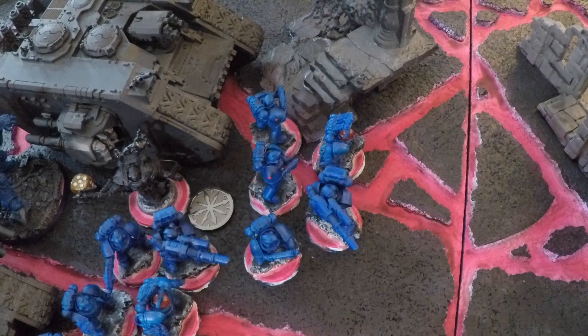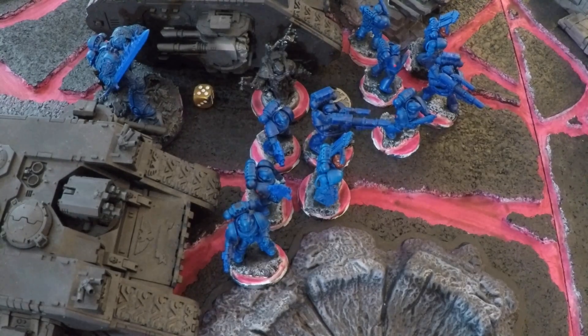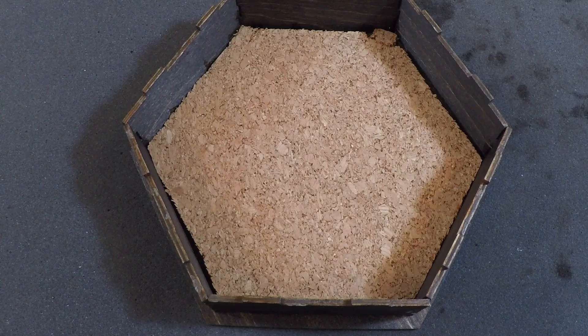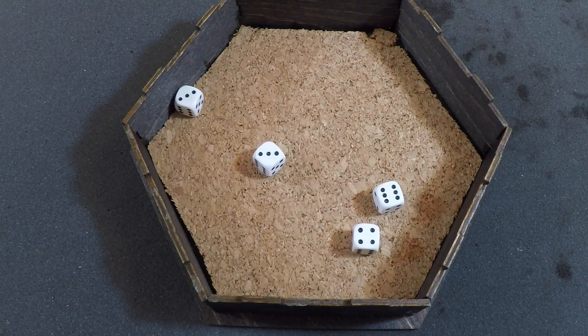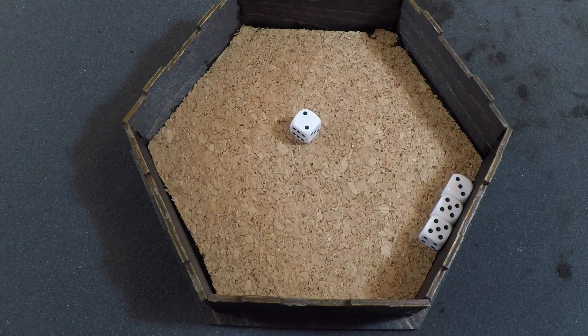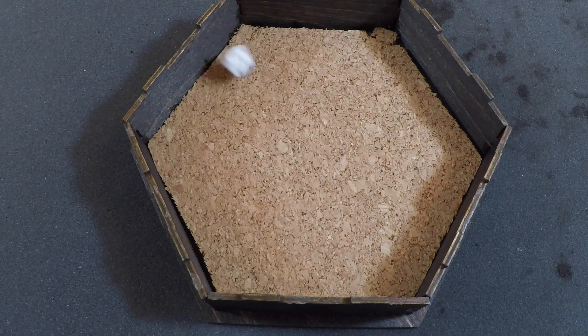The advanced Tactical squad and the Chaplain cannot fire. The other squad of 5 Tactical Marines fires 4 Bolt Guns at the 9 Pink Horrors and the lascannon at Kairos Fateweaver. Four Bolt Guns: 4 shots hitting on 3s rerolling — 4 hits; Strength 4 vs. Toughness 3 wounds on 3s rerolling — 3 wounds, no AP, 3 invulnerable saves, all passed. Lascannon: 1 shot hitting on 4 (moved, so -1), hits; Strength 9 vs. Toughness 7 wounds on 3, wounds; minus 3 AP, 4+ invulnerable save improved to 3+ via Warp Surge — passes.